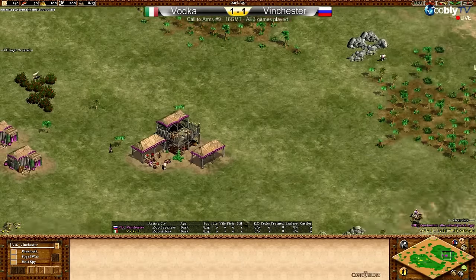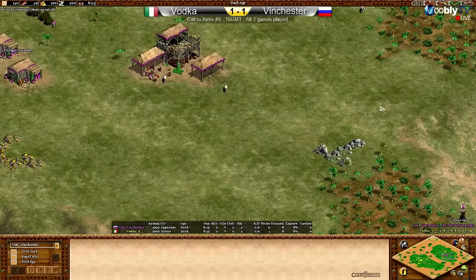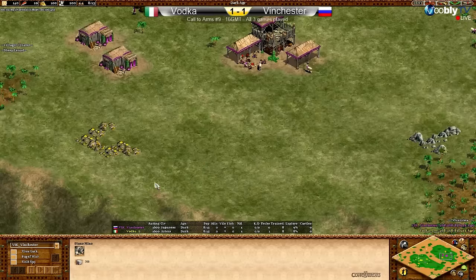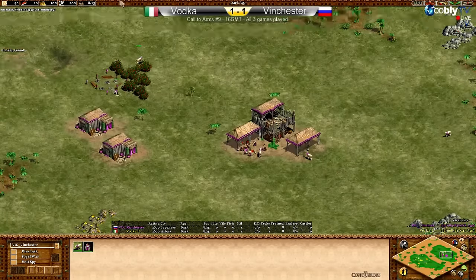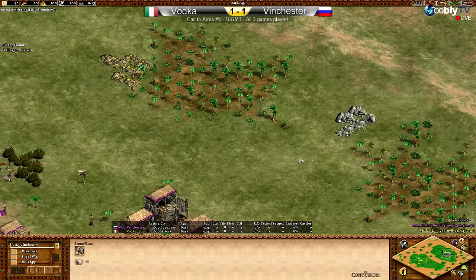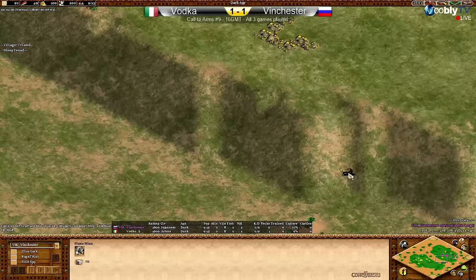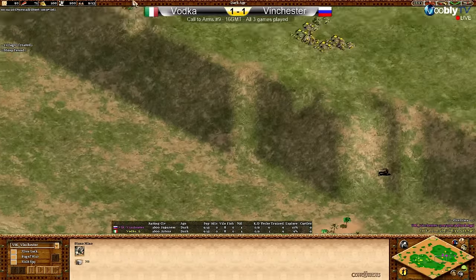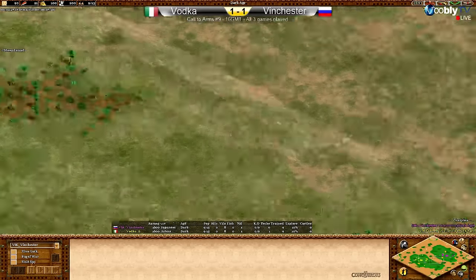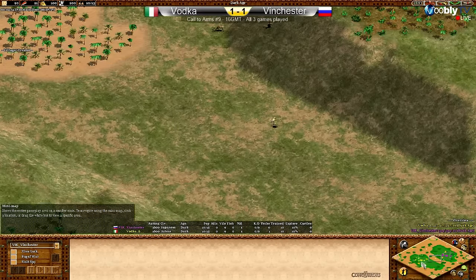Just confirming that it is more or less basically two main golds for each player; I think one of them has got one more tile by design. We'll see berries to the side for Vinch. He has resources on the back and on the front, but won't really be able to close this in. There's a big slope in the center of this map between Vinchester's side and the middle — kind of a valley between them.